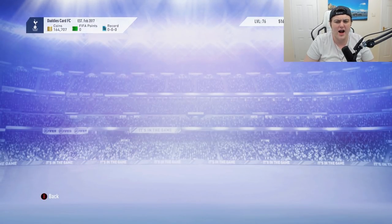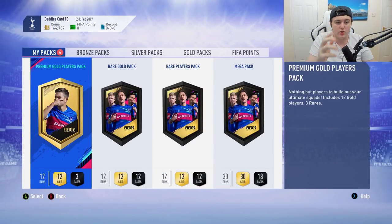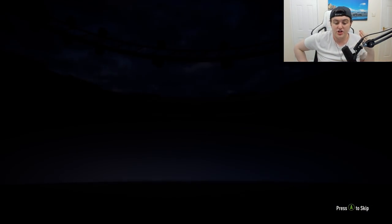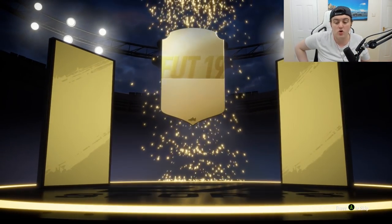The League and Nation Hybrid SBC is completed. We got 12,000 coins and a purple kit that I think looks really really nice — I'm going to store that in the club. We also got four really good packs including the 50k pack. Let's start with the rare gold pack first.